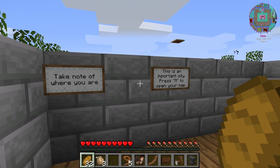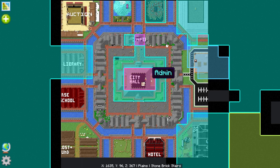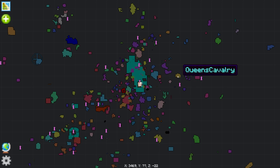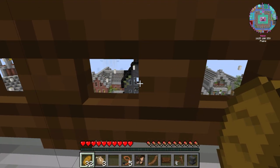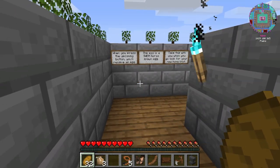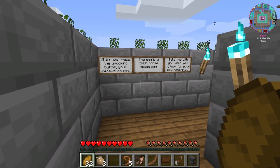Take note of where you are. Hit M and this is our map. You can see as you zoom out all these patches of color — that is areas that other players own. The sign says to go to that black building down there when you're done. That's where we're going to get our very first horse, which is really, really exciting.